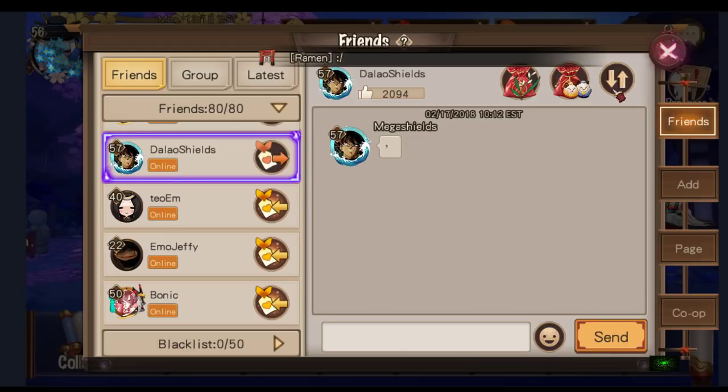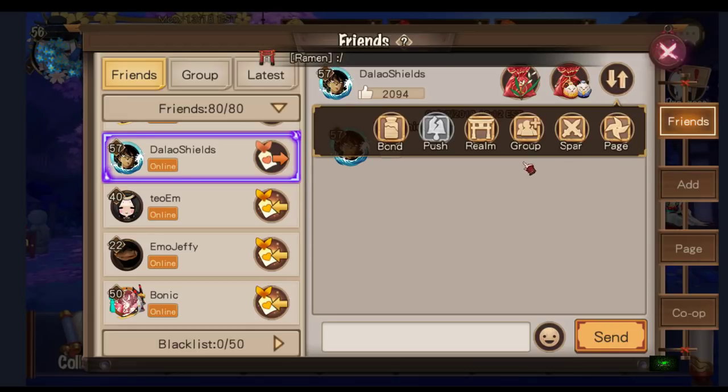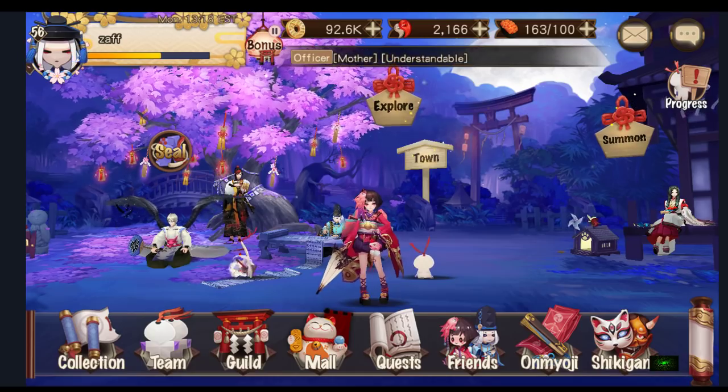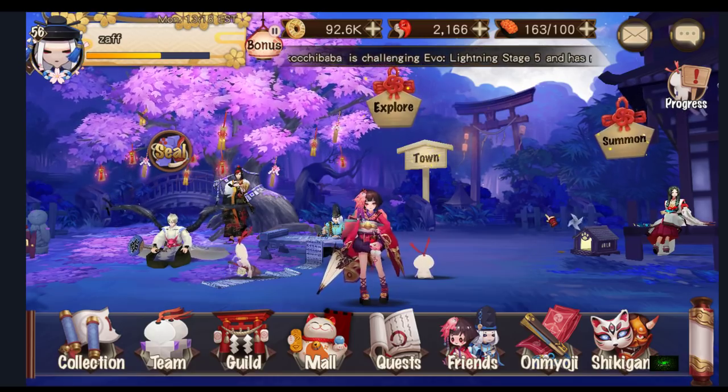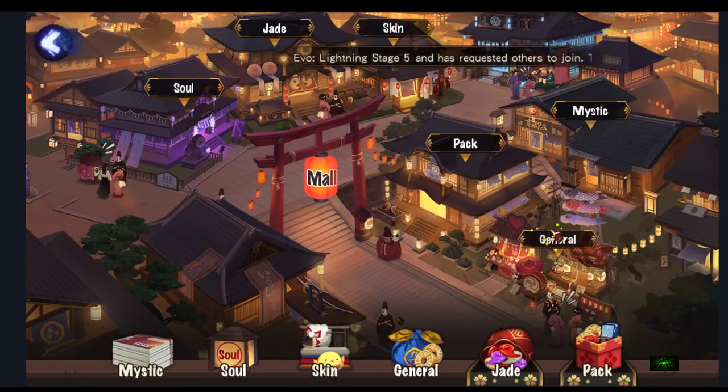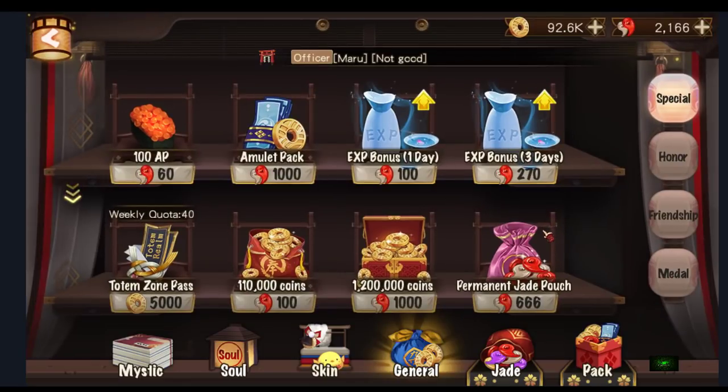He changed his name to Dalao Shields. I was going to check out his realm but he removed it — he didn't want people to see his stuff. So what he's saying is how he does his stuff: he has like 20 plus G6s. How he does it is he buys coins and amulet packs.